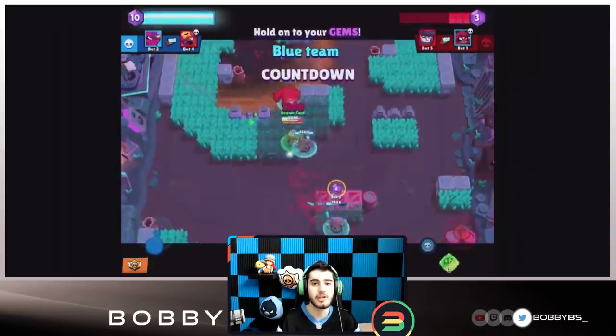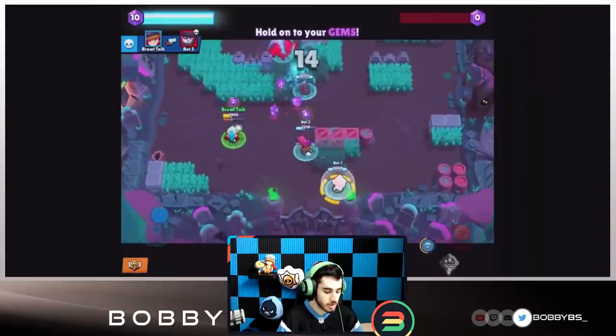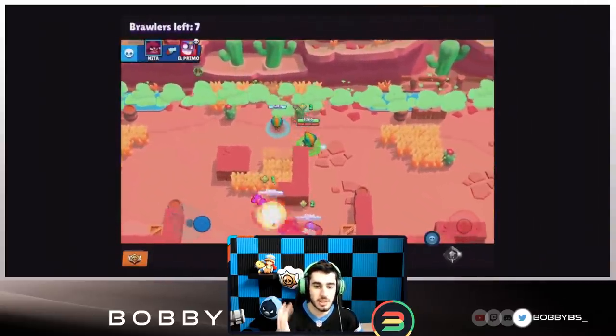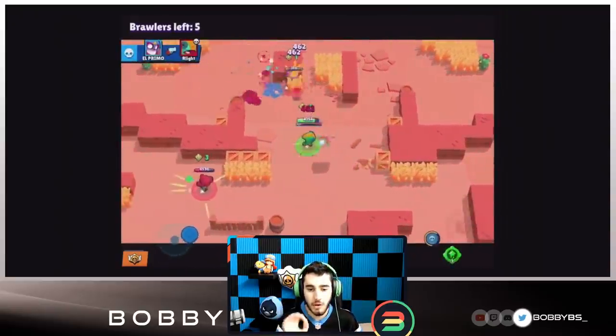Jesse triggers a shockwave from her turret slowing all enemies in the area of effect. Speed is a really undervalued skill in Brawl Stars — all the pros predicted Max would be the worst brawler but he ended up being the best simply because of speed.